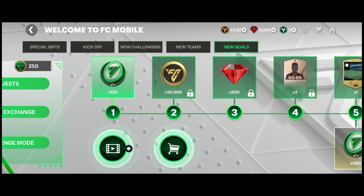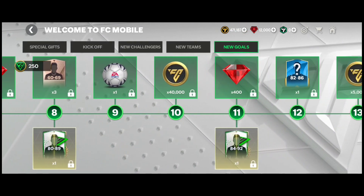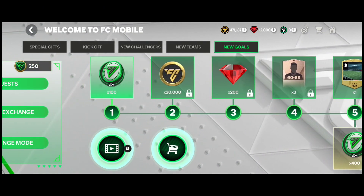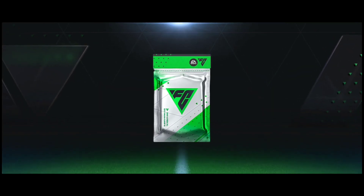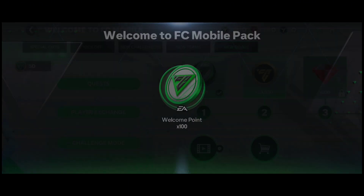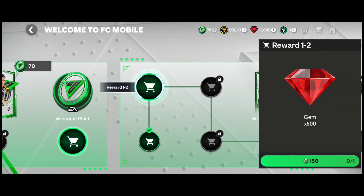For star points — which are for the pass — you should get 3,000 from the daily quest, 1,200 from the weekly quest, around 2,000 from the exchange, and 900 more, for a total of 7,150 star points. The most helpful thing to do is claim the first star point reward: 200 star points gives you 100 welcome points, which is really nice. Then go back to new teams and put that toward the first reward path.